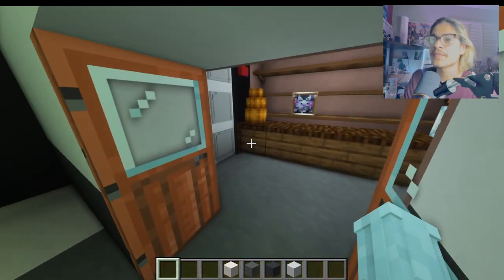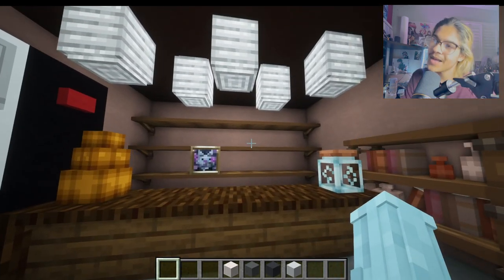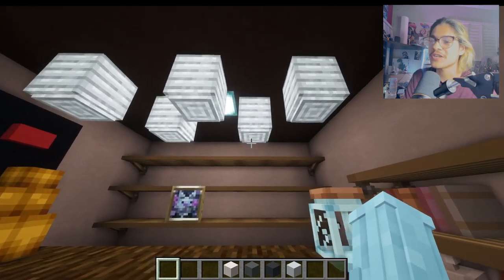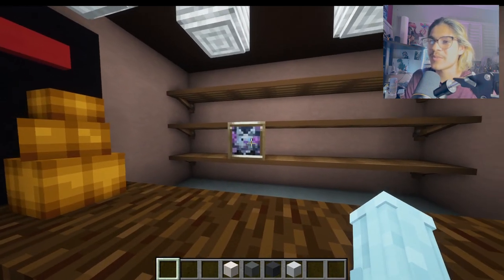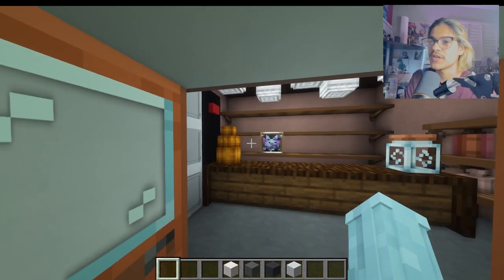We got the store. The store is a bit empty right now, but this is how the store looks — a lot better than it was before. We got a single painting right there on the shelf, and pumpkins, and the Monokuma vending machine.